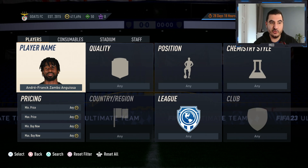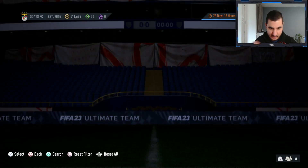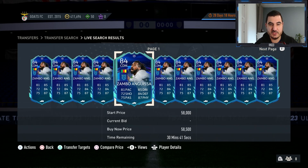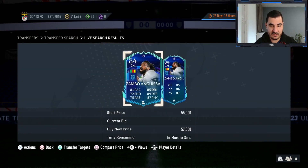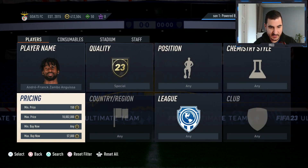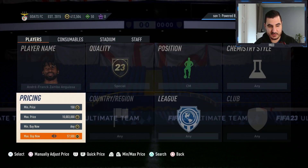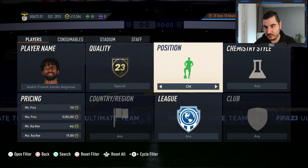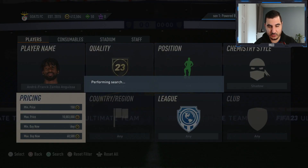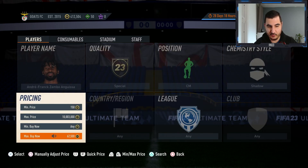The next player to trade is Zambo Anguissa with his Road to the Knockout card, currently selling for just under 60k. He can play as a CDM or center mid. As a CDM he's selling for around 57-58k, but as a center mid he's listed for 59k — so there's already a slight premium for that position. I nearly snagged a snipe but missed it.